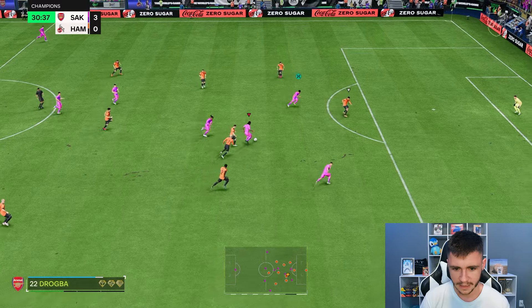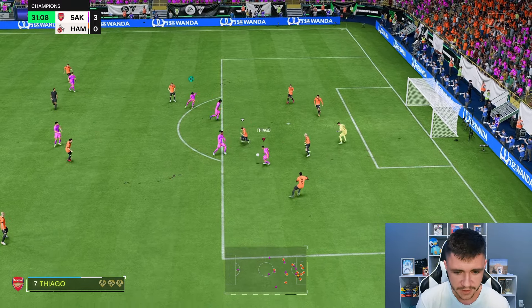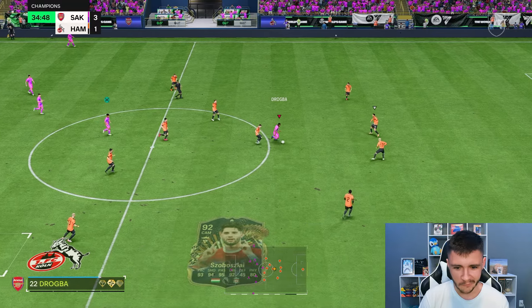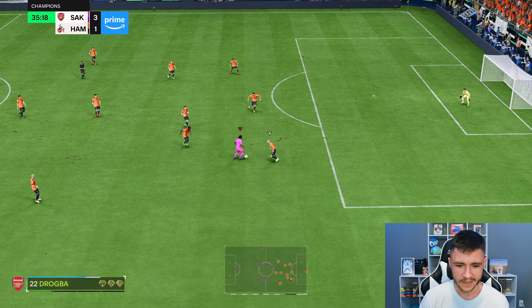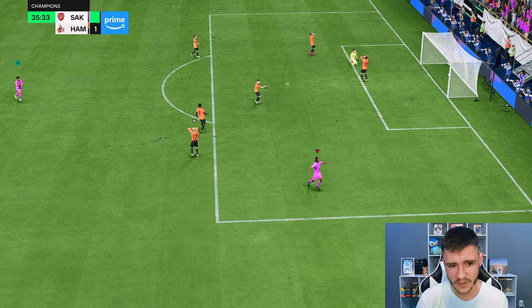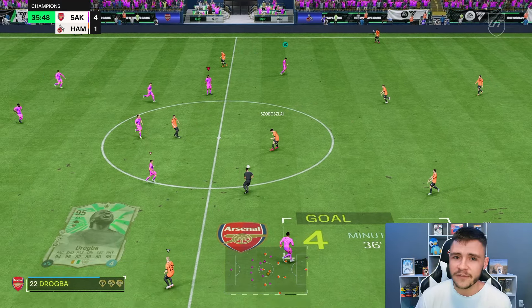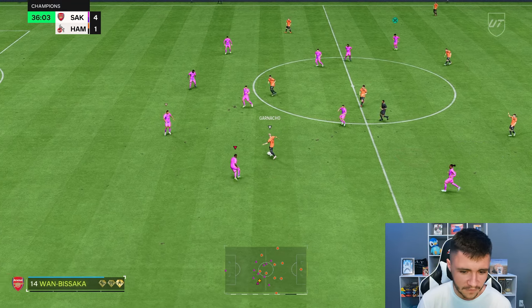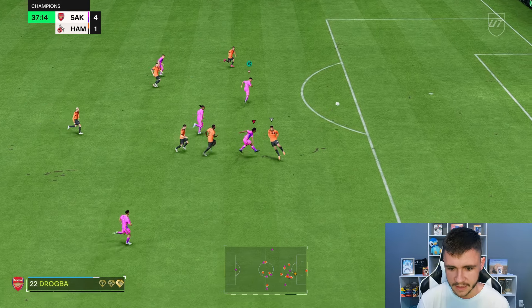I could maybe test out his passing a little bit — yeah, we'll just go for a simple pass into Thiago. It's a good pass — I feel like it's been quite accurate with the engine. Straight from kickoff, a little bit of R1 dribbling with Drogba. I still can't believe they gave him the technical play style plus. We'll go for a trivela — even his trivelas are cracked. This card is ridiculous. It's not going to be fun coming up against him in every game of Foot Champions.